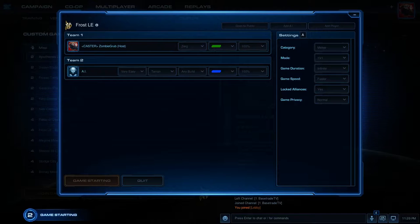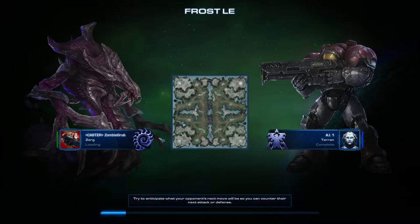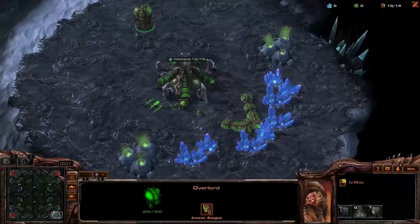This build will also incorporate a neat little Ling attack to be used against a Terran player who has built their command center on the low ground, which is going to be most Terrans — unless they're going for like a three-rax or something. With all that out of the way, let's look at the build.